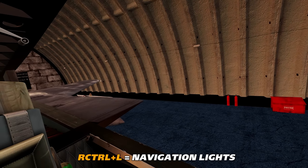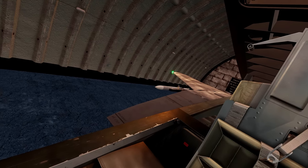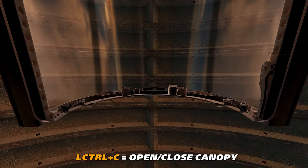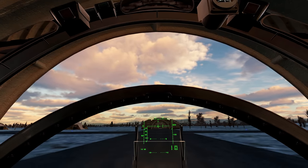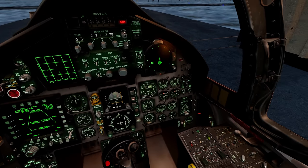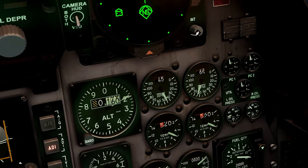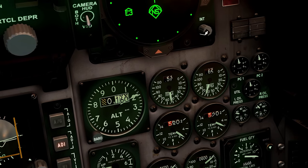Engine one is up at 65% RPM. We're going to turn on our navigation lights — those little lights on the wingtips. Let's go ahead and close the canopy — that'll block out some of the sound. Then if we look over at engine two, or the left engine, you'll see percent RPM increasing, and once that's fully up to 65% we can start taxiing out.